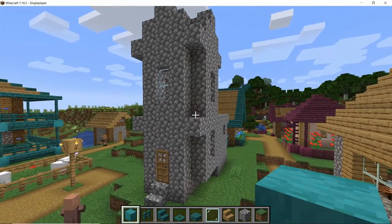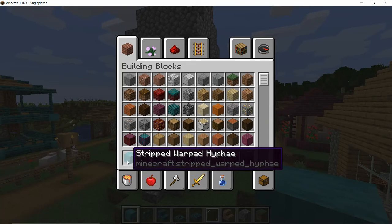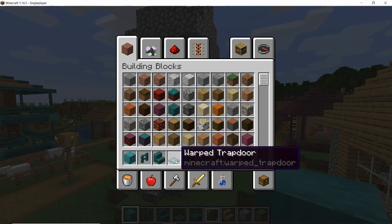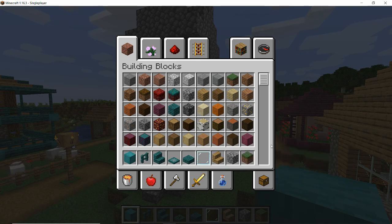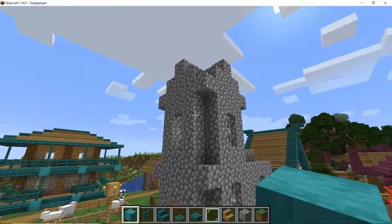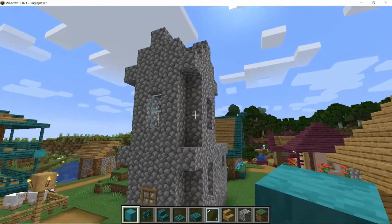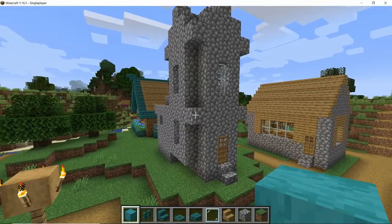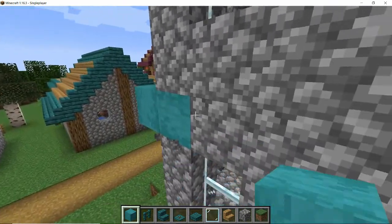I'm going to be using the warped wood. I've chosen the stripped warped hyphae - if you don't like the stripped, you could use the one with the bark on it. I'll also be using warped fence, warped stairs, warped trapdoor, warped slab, glass pane, oak stairs, cobblestone, and some grass for a little bit of terraforming. These are the ones we're going to be using, but I'm building these on the fly as we go. I thought it would be quite nice to use the stripped warped hyphae as a framing structure.